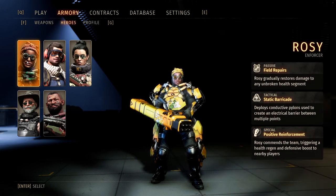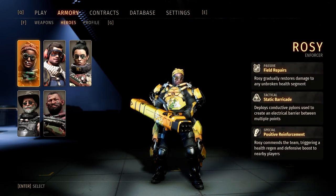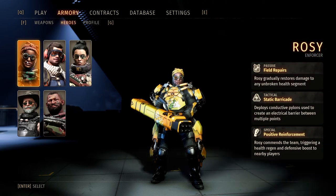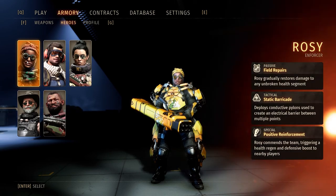She also has Positive Reinforcement, which when you are alone or in a group basically works as an AoE heal. There's a giant radius around her and your team's health goes up — she's basically a bard. And she has her Static Barrier for crowd control.